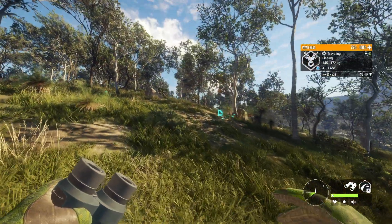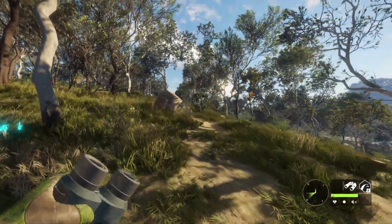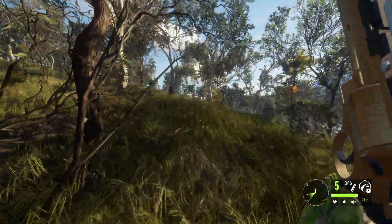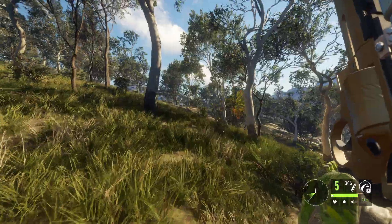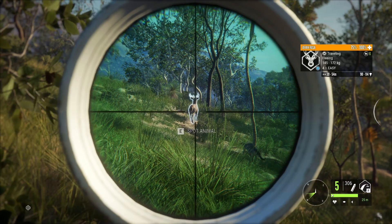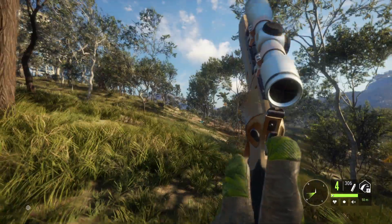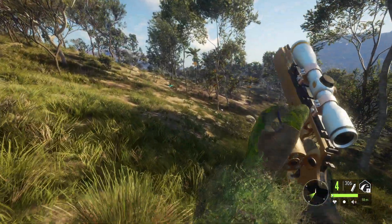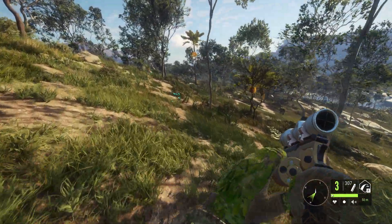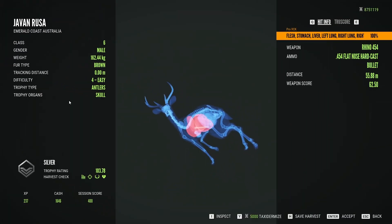Now, another weapon apart from the .45-70 we are carrying on this hunt is actually one of my favorite weapons in game — the Rhino. It is a revolver with insane penetration, I believe a 100, hence it's hands down the most powerful handgun in game and an absolute beast at close ranges. So that little rusa will get completely destroyed. This handgun is actually great to hunt things like buffaloes and moose, so you can imagine what it can do to smaller animals. Look at this — stomach, liver, right lung, left lung — we got everything.